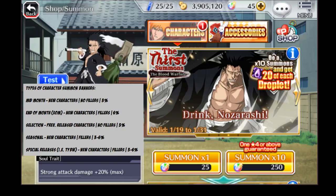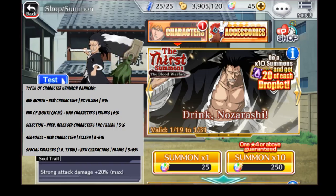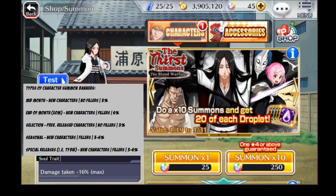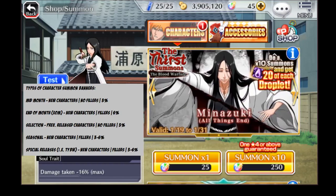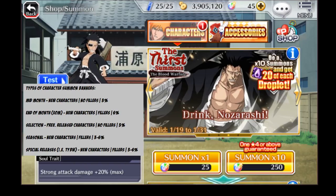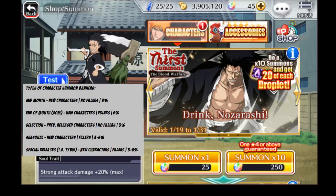Starting off, you have mid-month banners, normally around the middle of the month, as they're so aptly named. They are for new characters, brand new characters. They have no filler characters, so you are guaranteed to get one of the new ones whenever you summon on this banner. More than likely, the chance of a 5-star is going to be 3%. There's always room for change, Caleb can always switch it up. Generally, mid-months have those kinds of stipulations: new characters only, no fillers, 3% chance for 5-stars.